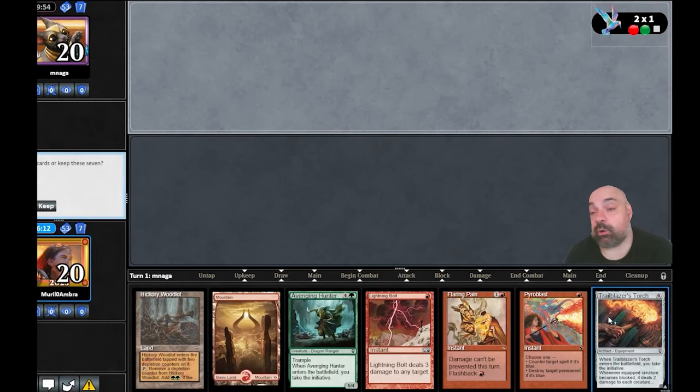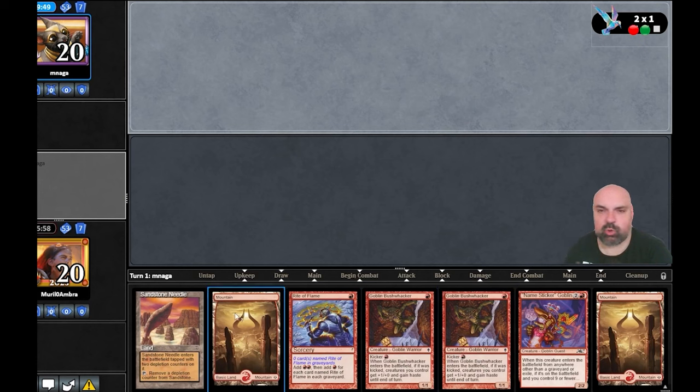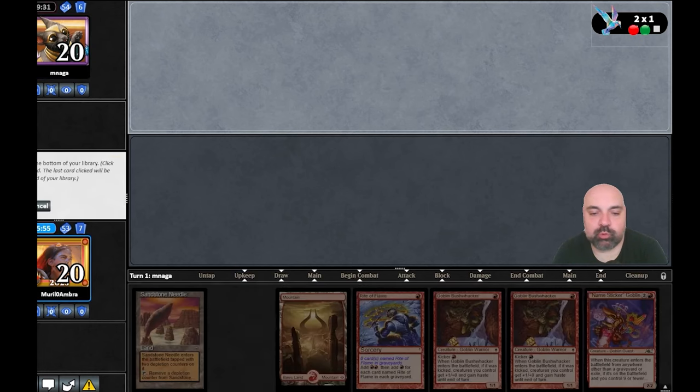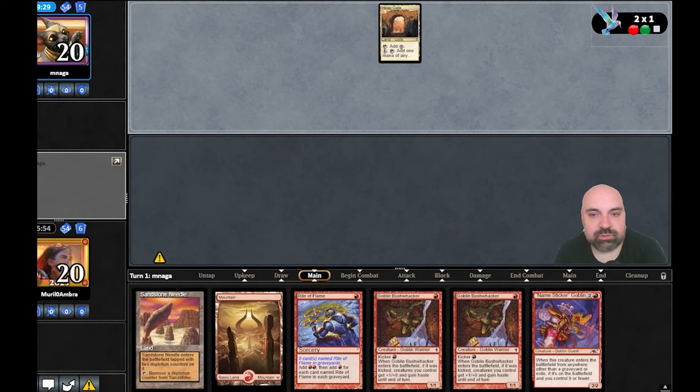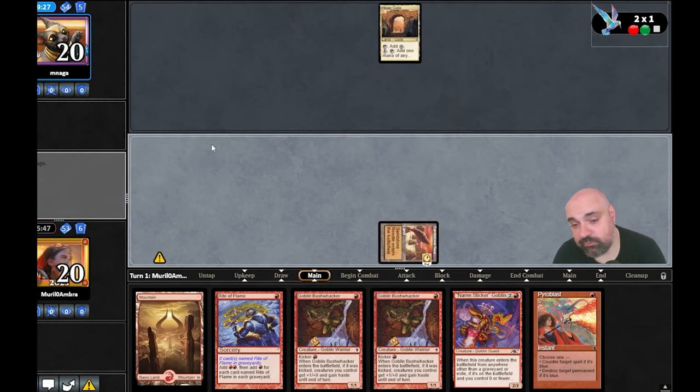The mana problem in Pauper before — but with the cycling cards for lands, with Lorien Revealed, the Ants, the Trolls, they're making the format really fast and fun and more consistent. We have a turn-one hand probably: Sticker Goblin and Bushwalker. We move to six cards and have a Pyroblast if we need it as a counter. Do I want to use Rites of Flame? If he has Blue Elemental Blast it's going to be a problem.